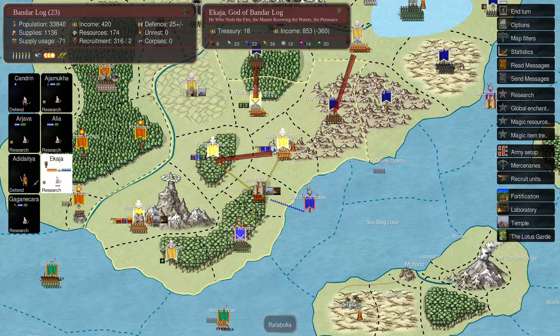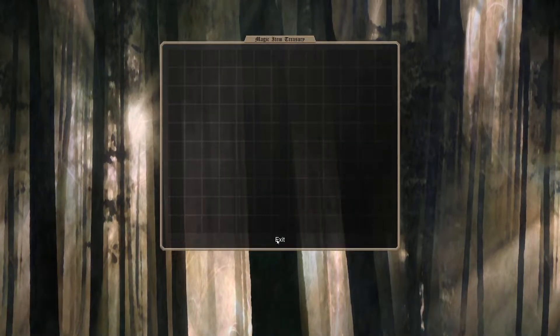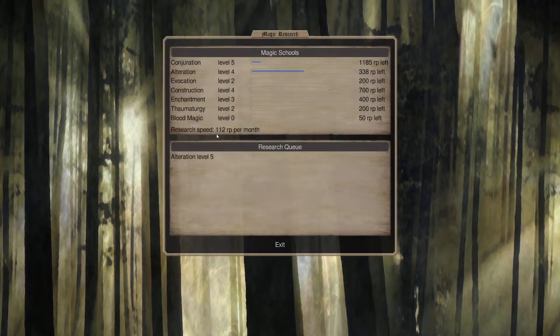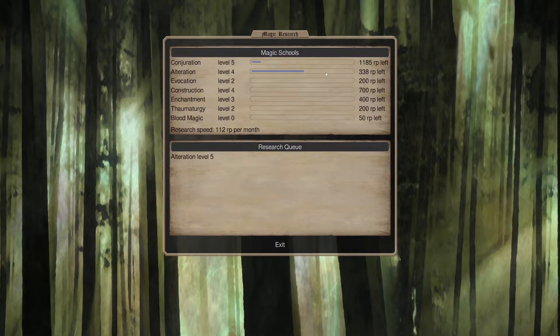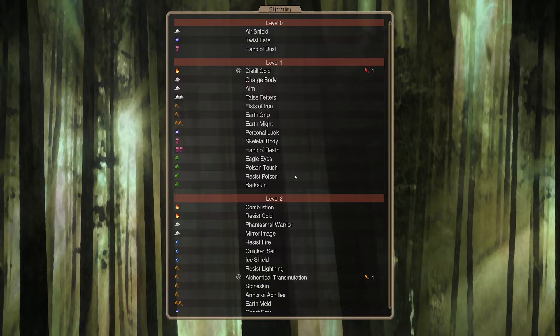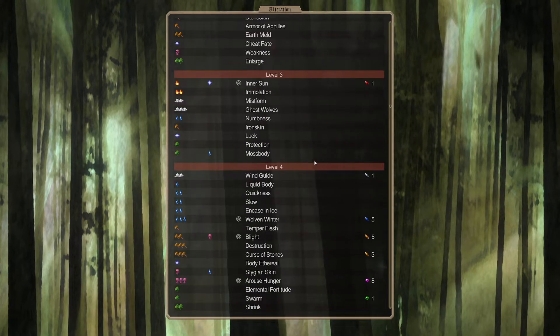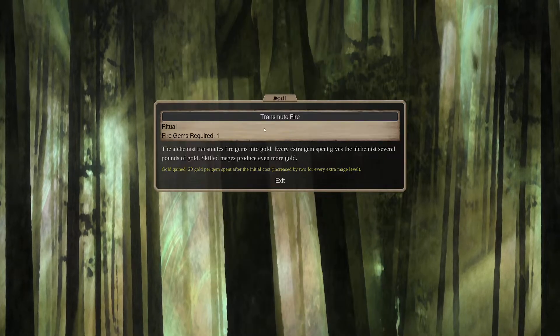We have nine Fire Gems, making five per month. He's researching. We've used all the items. I think researching is the best. I'm going to get to Alteration 5 in about three turns. Alteration 5 gives us Transmute Fire.